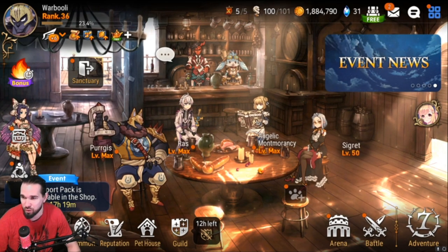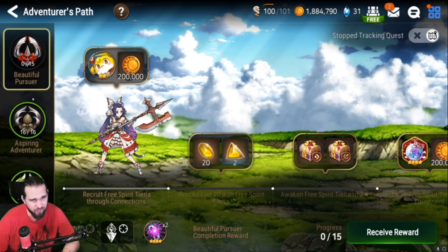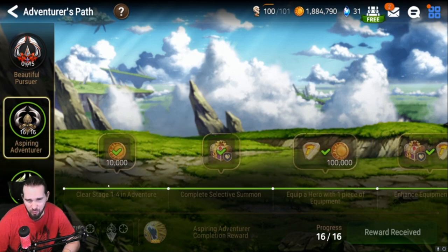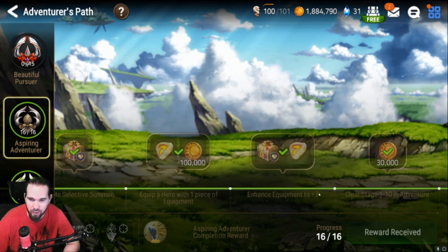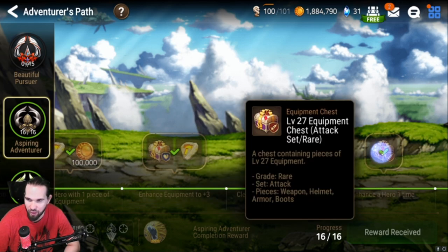The first thing we're going to talk about is the Adventurer's Path. When you first get into the game, I'm pretty sure this pops up literally right away — clear stage one for an adventure. Basically, what you're going to be doing through the whole beginning stages of the game is following this, doing everything it says. This is a gearing guide so we'll focus specifically on the gear that comes out of here. You'll go through this and do everything it says in order until you clear out the whole story and get all those rewards.